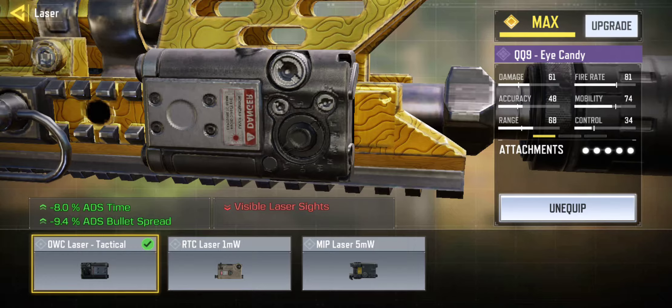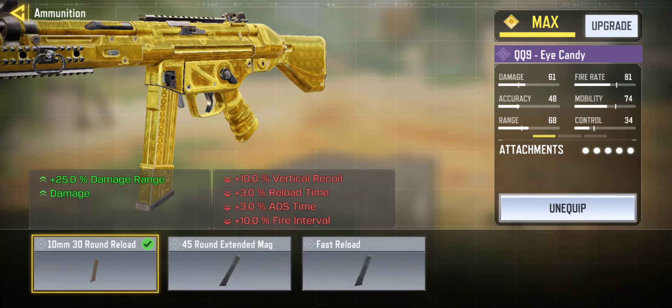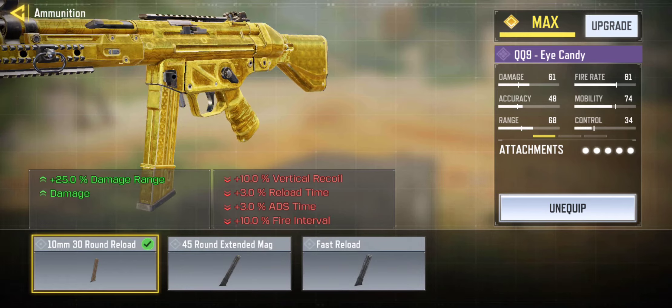You always want to run the OWC Tactical Laser. It adds back ADS time, which the other attachments hurt, bringing it up a bit, along with some ADS bullet spread accuracy which makes the overall accuracy go back up.